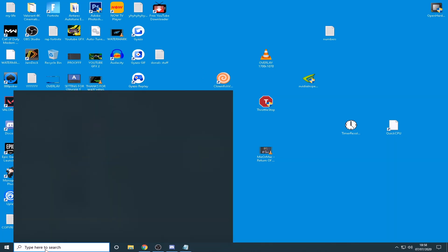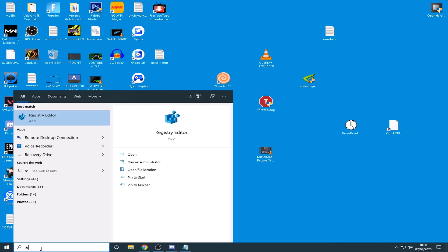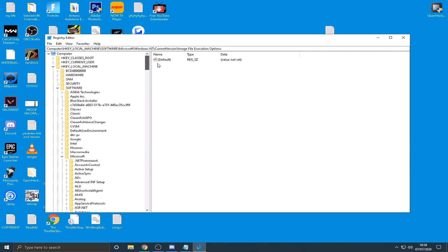The first thing you want to do is click down on your search bar and type R-E-G. It should pop up with Registry Editor — click on that, click Yes, Allow It. I'm going to go really slow here so everyone doesn't have to keep pausing the video. You should be able to keep up with me as I go nice and slow.